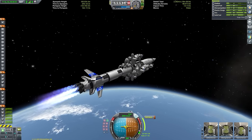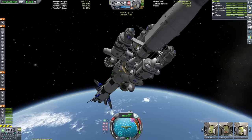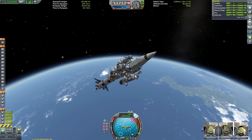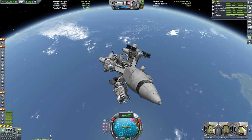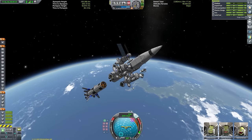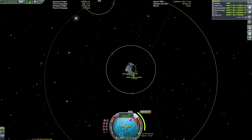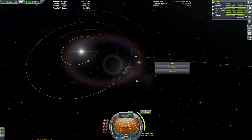Here we are just circularizing with the penta-Vector configuration and we can just detach that boost stage now. We could have put a probe core in there just to de-orbit it, but it doesn't really matter too much in Kerbal Space Programme. So we begin the main part of our journey in LKO — there go the very large solar panels, just to provide us with a bit of power en route. We also have our communications array which will extend at some point so we can keep in contact with the KSC, since CommNet is enabled.